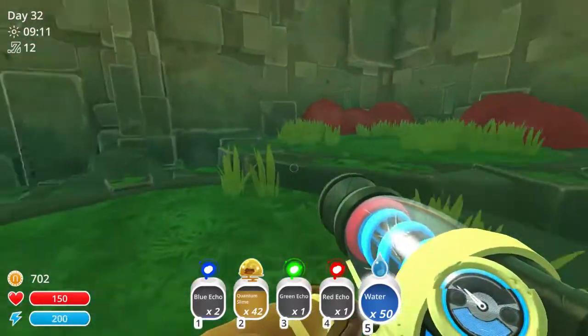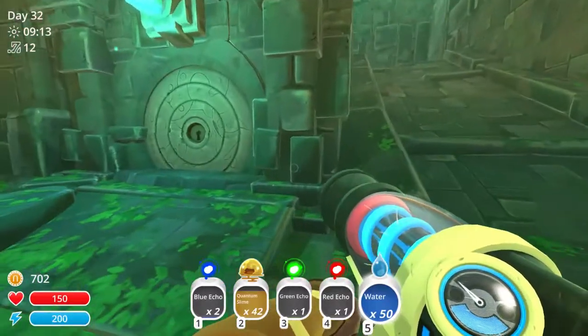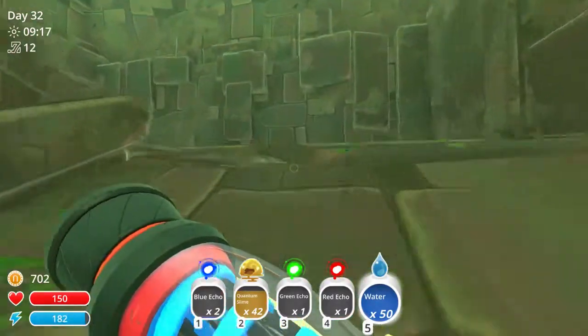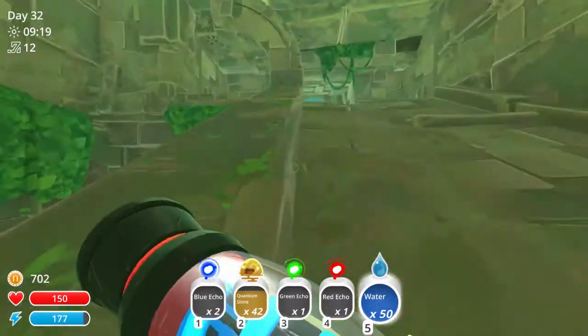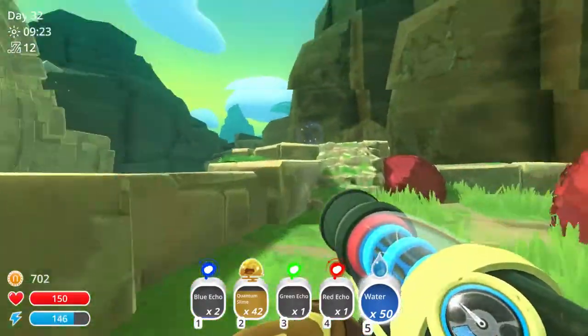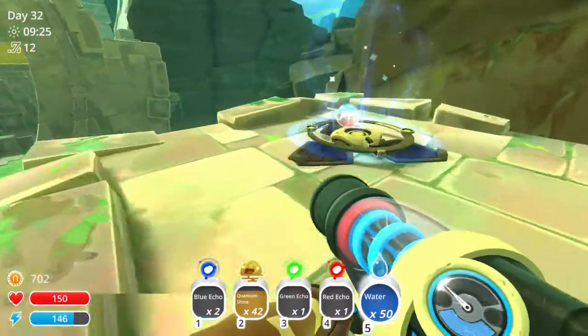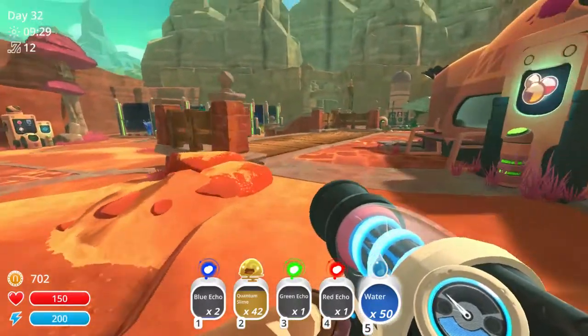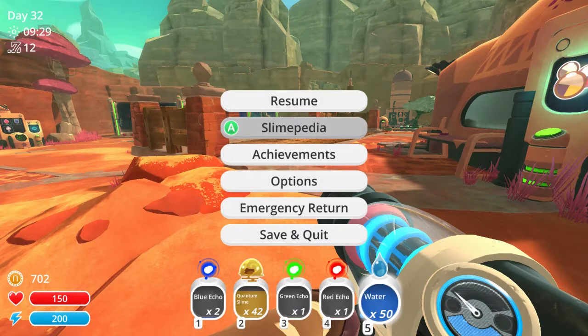I guess this is as far as we can go in the mines at the moment. Not cool. I'll go ahead and head back through the portal. If it takes me back to the farm I'll try and do some research on what these echoes are — might be in the slimepedia. I'm gonna do some research, build a farm for the new quantum slimes, and then I'll be right back.